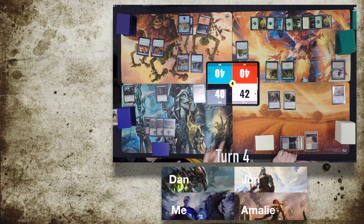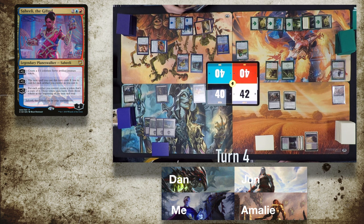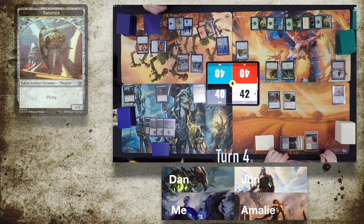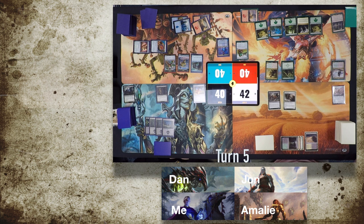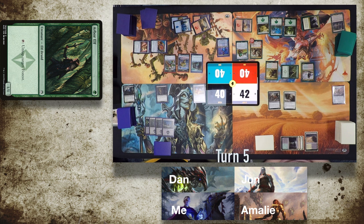Dan activates his Rube Goldberg-like device of a deck — very appropriate for Brudiclad — and plays a Mountain. He uses that mana to play Saheeli the Gifted, ticks her up one to create a Servo token, then uses more mana and the Retrofitter Foundry to turn one of those Servo tokens into a Thopter. John uses his Lifecrafter's Bestiary to scry, plays an Evolving Wilds and immediately cracks it finding a Mountain, then makes use of his forests to play Domri, Anarch of Bolas, giving all his creatures +1/+0. He upticks the planeswalker, taps the Arbor Elf, and brings in his commander, Rada.